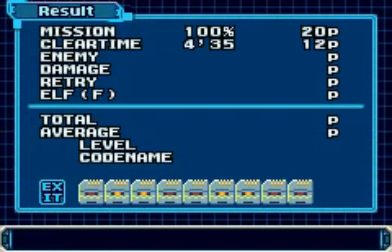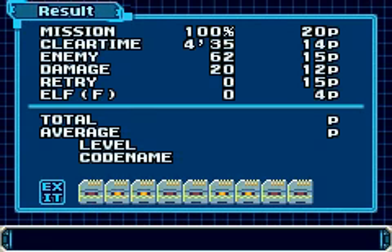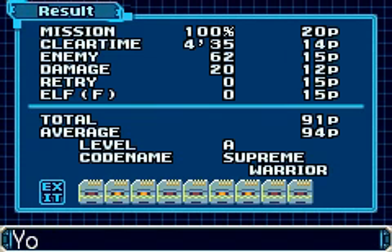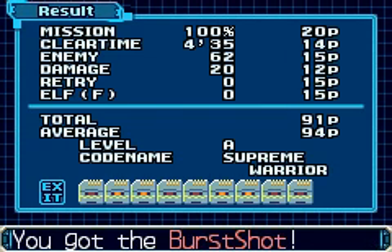Perfect score on the mission — took way too long and took a couple hits too many, but hey, it's still an A rank. A pretty solid A rank at that. You got the flame body chip. You captured the X skill of Blazin' Flizzard. You got the burst shot — the burst shot is the same thing we got from Fefnir in Zero Two. And the body chip.